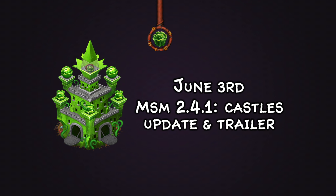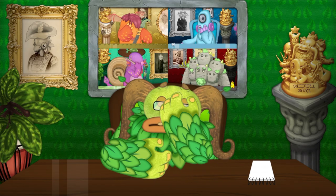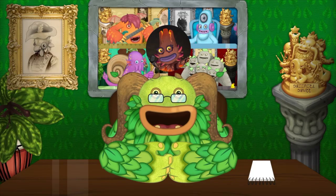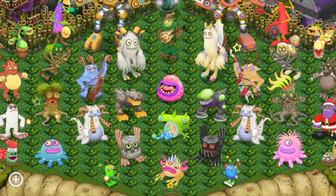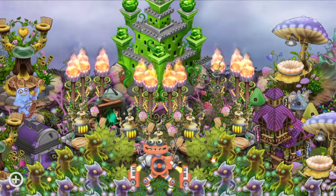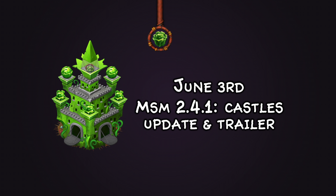On June 3rd we got My Singing Monsters 2.4.1, the castles update, with a really fun trailer that brought Gajube in and played on different monster classes. The castles update itself was much needed — lots of fans wanted it, and I'm so happy now I can place all monsters on my islands. I found that strangely I've mostly kept my islands the same since there wasn't quite enough space, but it's really paid off on my mirror islands.